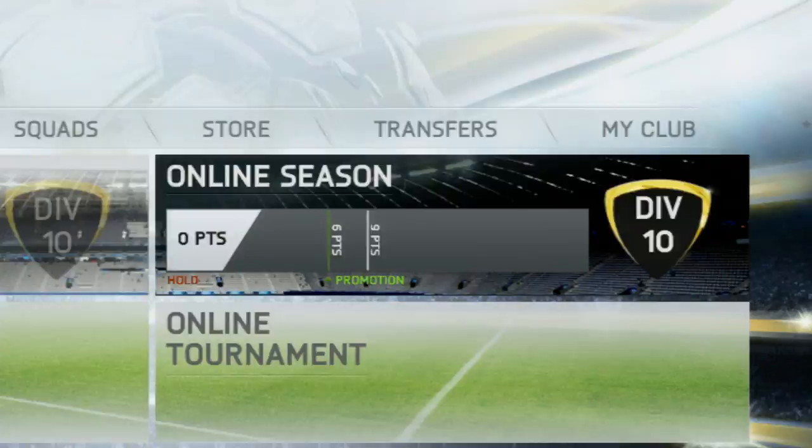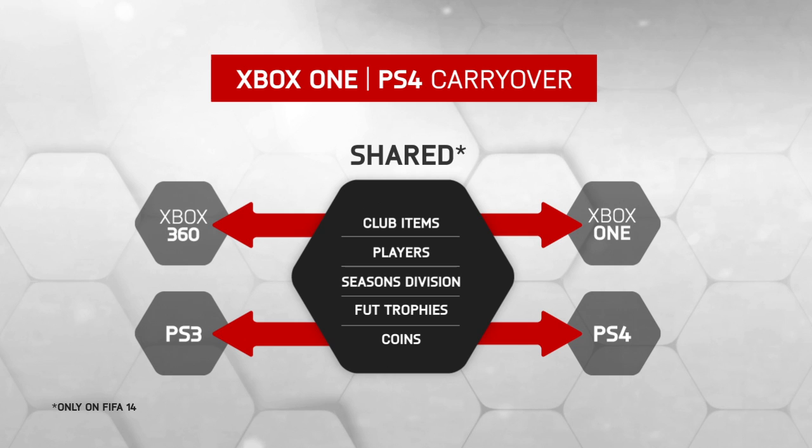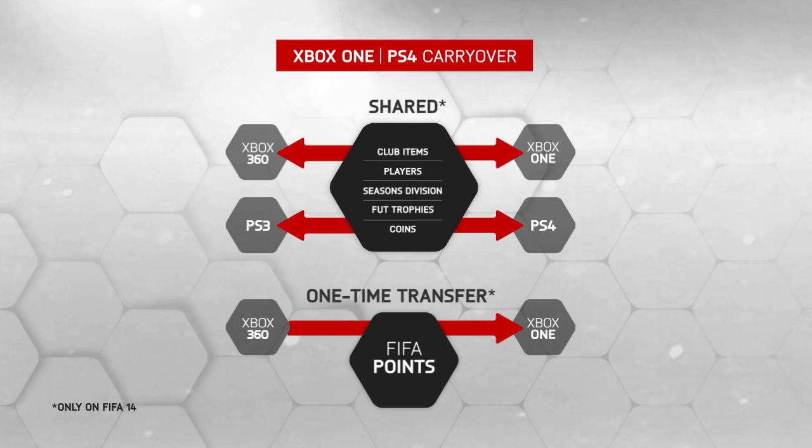We've extended FUT seasons from five divisions to ten. It's going to be a lot harder to get division one than it was in the past. Start FIFA 14 Ultimate Team on your Xbox 360 or PS3, and bring your roster, items, coins, trophies, and divisions with you. There's a one-time opportunity to transfer your FIFA points between Xbox 360 and Xbox One, or between PlayStation 3 and PlayStation 4.